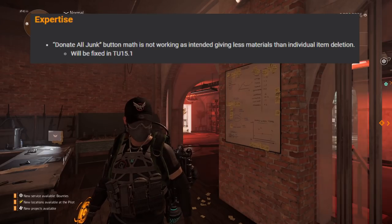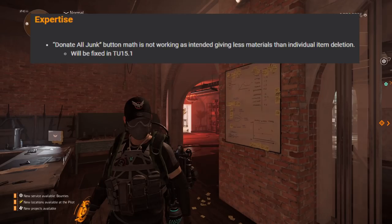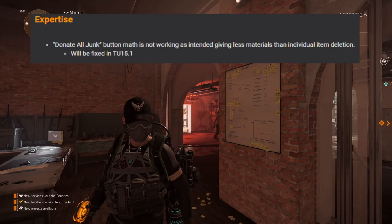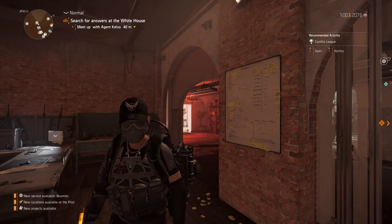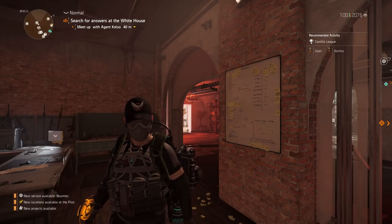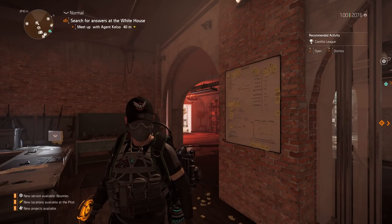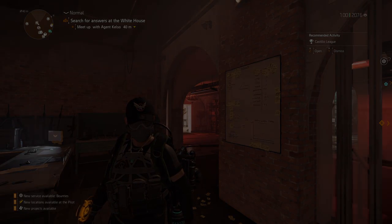When you are donating your resources towards proficiency ranks, don't use the donate all button. It has been confirmed that the math is wrong in the game and you will lose resources. Just do it individually and you'll have no problem, until the devs confirm they have fixed it. Hopefully this video helped you out. Please leave a comment down below, leave a like, subscribe, and I'll see you in the next video. Peace out, agents.